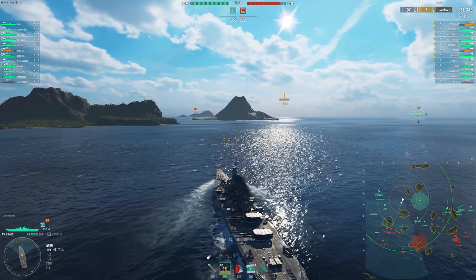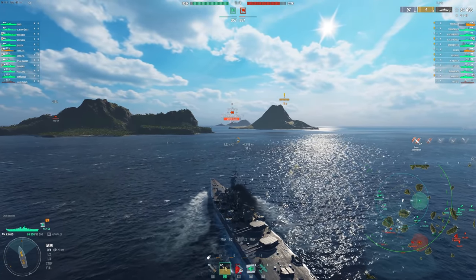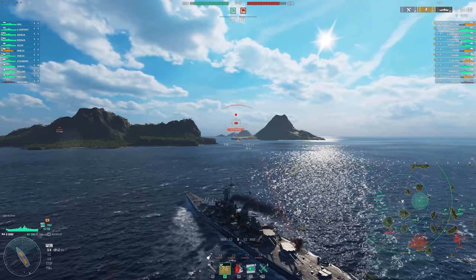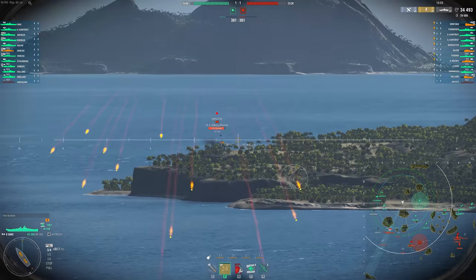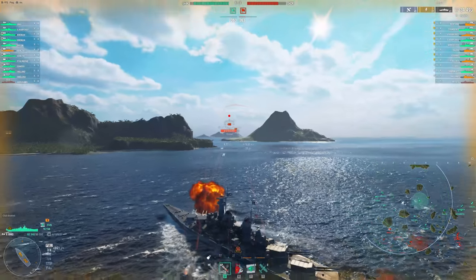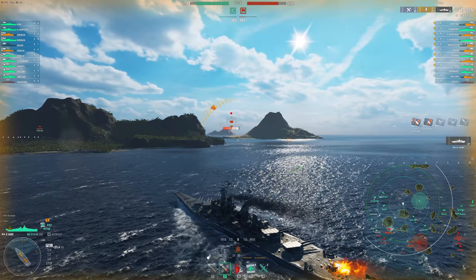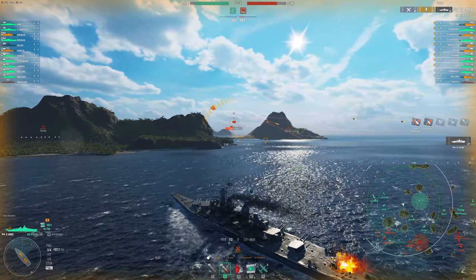It's a bit risky, especially since we open ourselves up to the 6, 7, 8 lines, but notice how there's really nobody there on the enemy team — they're all on the 9 line. And this Thunderer is moving over to support his team by these islands here. So we can actually push mid relatively safely, and these islands are really going to help protect us from HE spam, torpedoes, getting citadeled and smashed by all these battleships around. Crushing Worcester broadsides always feels really, really nice.